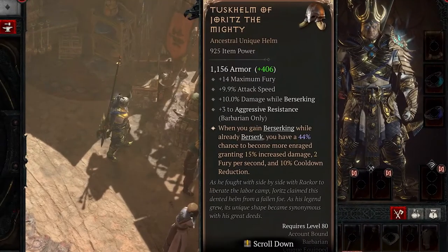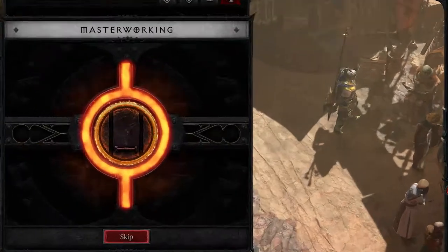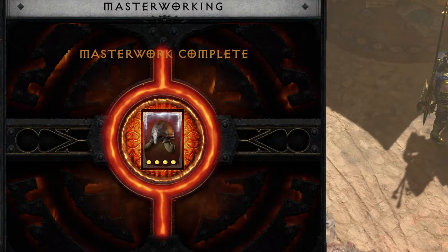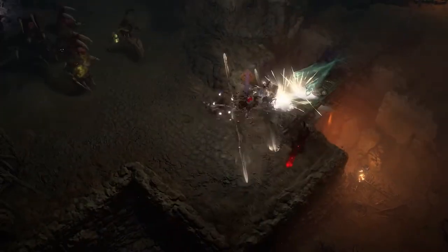Another part of itemization is going to be masterworking. This is something really intended for that very high endgame, again World Tier 4. This is where a player is going to take an item that already has the affixes that they want on it, but now they go through a process of upgrading those affixes, getting even higher values on them. Masterworking really starts at level 100. Once you've already completed your build and found some of the best items, you're going to be able to test your build against the powerful enemies of the Pit.